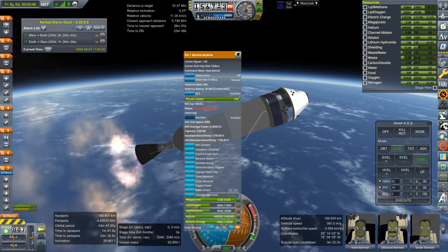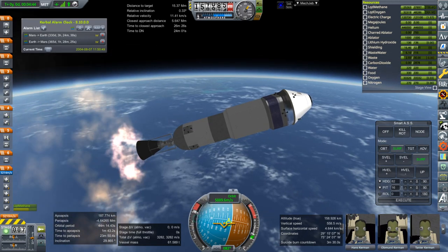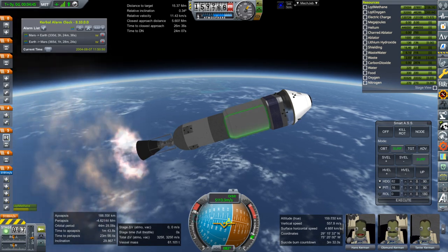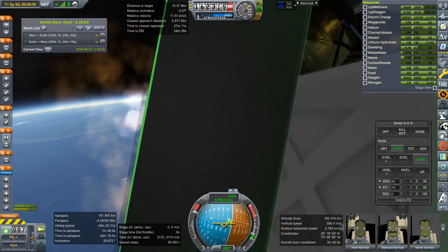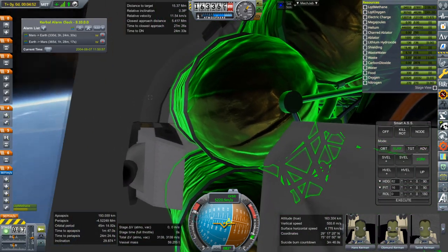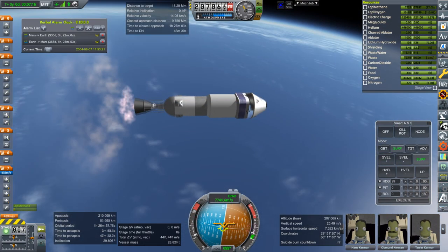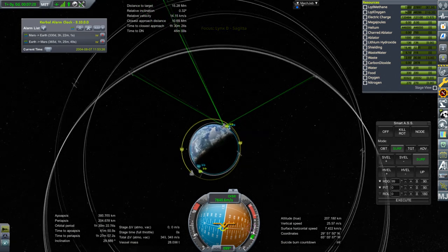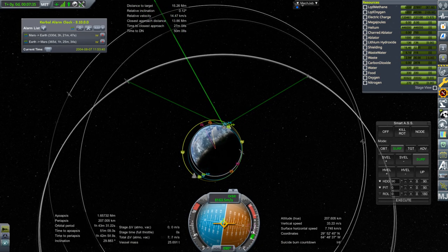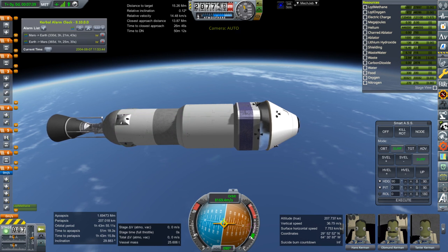We've got only a limited amount of delta-V in the service module — it's actually quite a bit but it's not full — and we still need to bring the ferry stage along with us. Okay, we are in orbit and currently overburning as planned. That's the end of that stage, and that's how it ought to be.